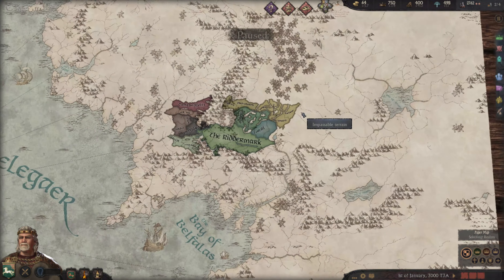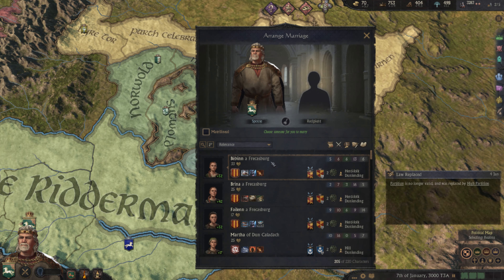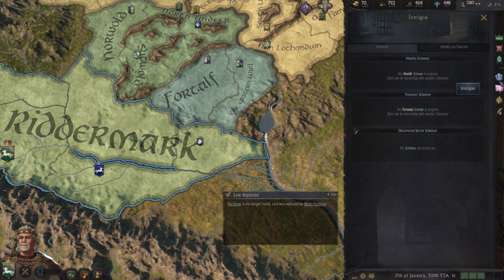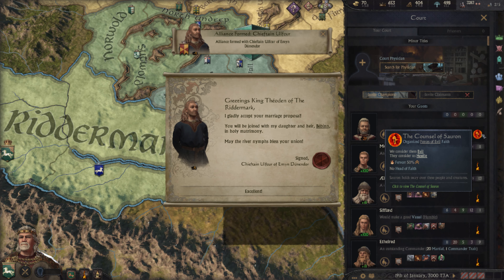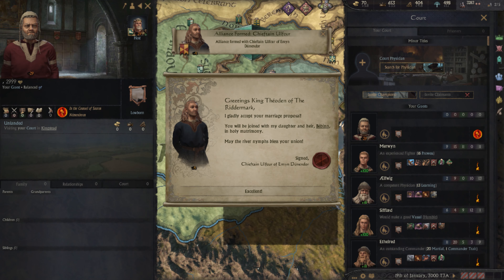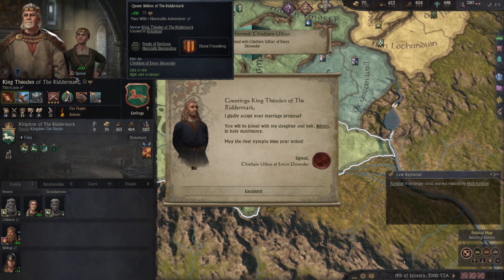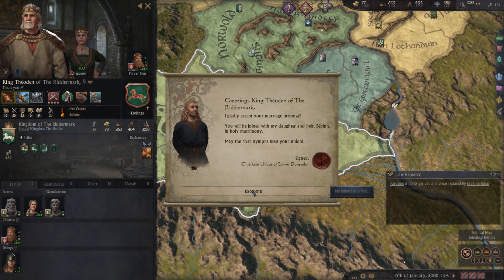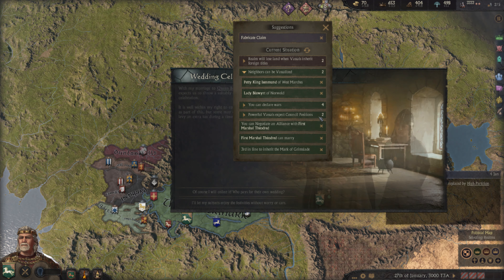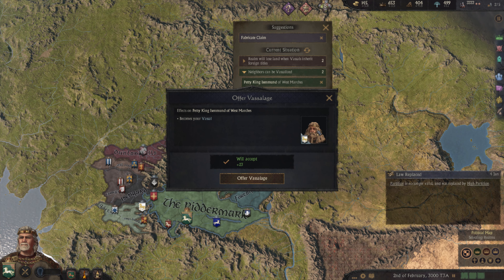As I said, it's not 100% finished — obviously we're going in to see what we can do so far. I don't know if the names and ages are right yet. We'll see — you can vassalize neighbors, for example the Petty King of West March.